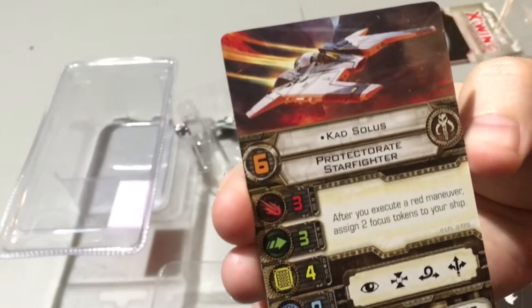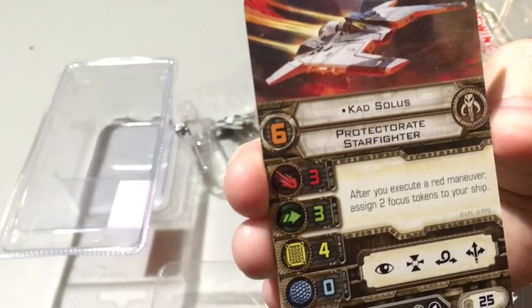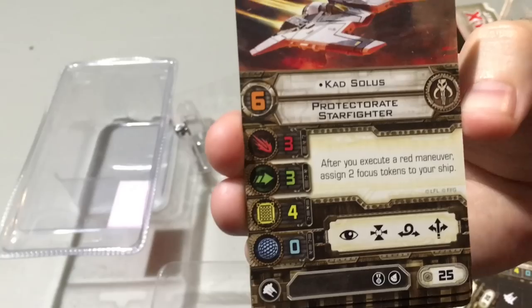Cad Solus: after you execute a red maneuver, assign two focus tokens to your ship. That's just fantastic, and he's got several options for red maneuvers too. Very cool, and he also has the EPT.